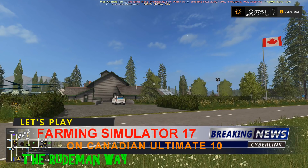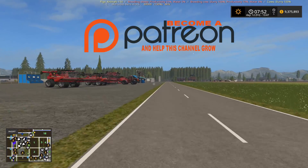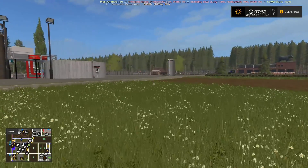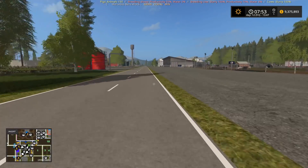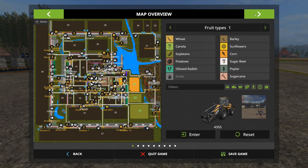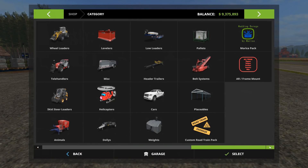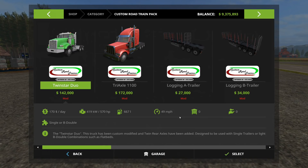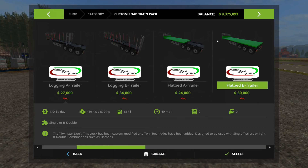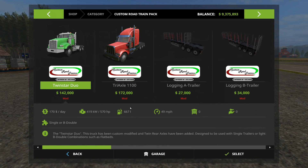Welcome back to Farming Simulator 2017 with the Rude Man. We're back in Canada, doing the same old stuff. A couple of you guys are getting a little antsy watching me do this, and somebody suggested I get off my ass and get the road train going because I'm taking one trailer at a time. I've had the road train map in here forever — I have it in all my maps because I like to mix and match trailers — but I haven't used them. Here's the road train thing. It's been in here the whole time.